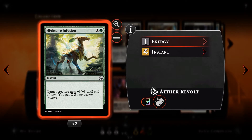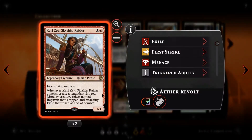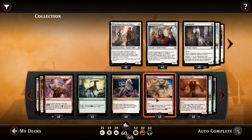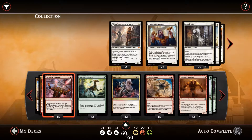We then have High Spire Infusion. For 1 and a green, instant speed, target creature gets +3/+3 until end of turn and you get 2 energy. This is good for creatures that our opponent can't block — our Kari Zevs, for example, can become 4 damage with Menace, meaning they probably aren't blocked in the first place. We also get 2 energy, which combos nicely with Lathnu Hellion, allowing us to pay its end-step sacrifice cost.